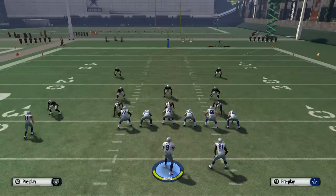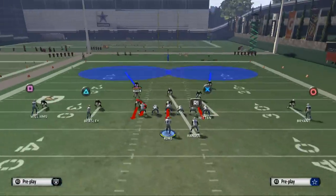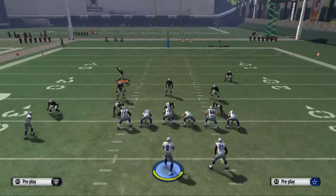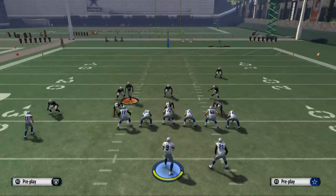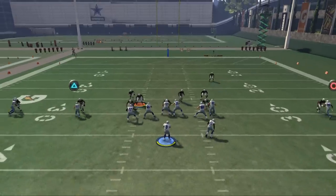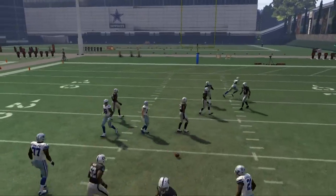So now we're going to conclude that we need to do a combination of man and zone coverage. What we're going to try is take Allen, put him on a hook zone, and then hit triangle, R1 so that he goes to the middle of the field. Now let's see what we get — he's in the middle of the field where we're going to throw it, and you see he now makes the play.